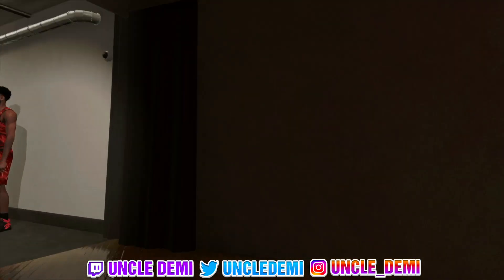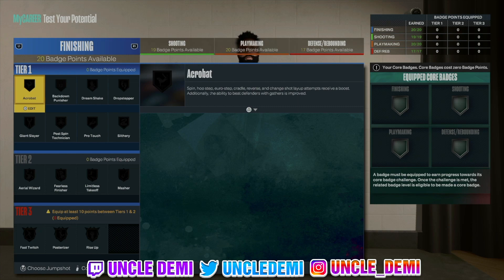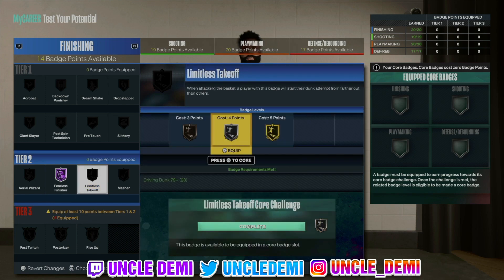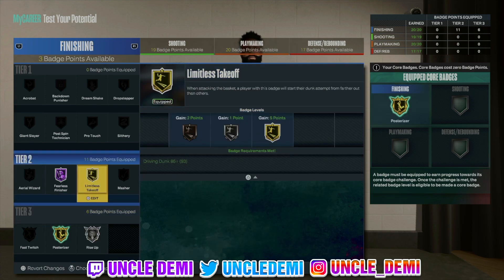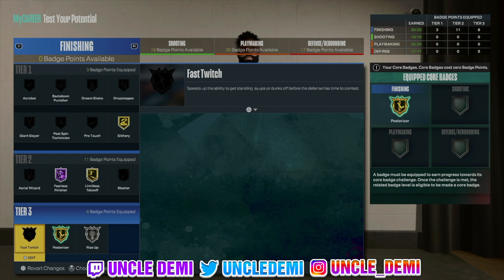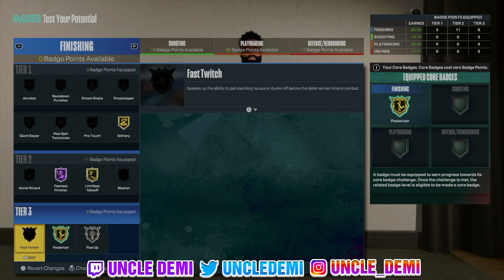So now what we're going to do is test this build out real quick, get to 99. Let's max this out. What we want to do here, of course, is fearless finisher — we want to get that — and we want to get limitless takeoff. Let's make sure we get the 10 first. The options you have: fast switch is a good one, but I think we're probably better off just going posterizer, then rise up, come up here, get this, and then get slithery. If you want to get fast switch and you're able to double core, then you can get both of these by double coring. Fast switch is good to have but when you're dunking and doing a lot of stuff, maybe it's just not that important in this instance.